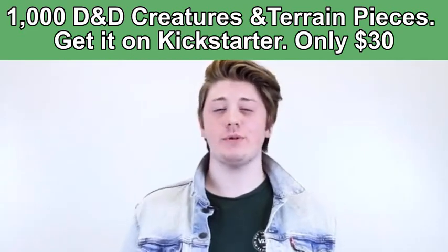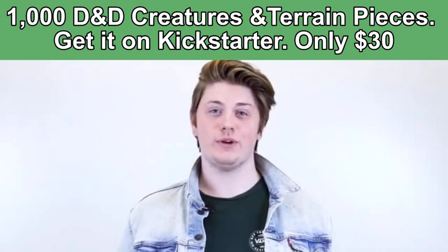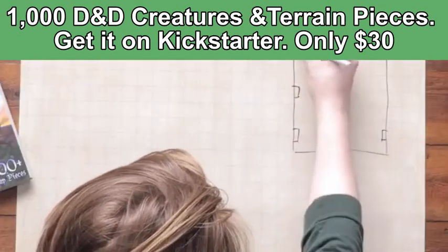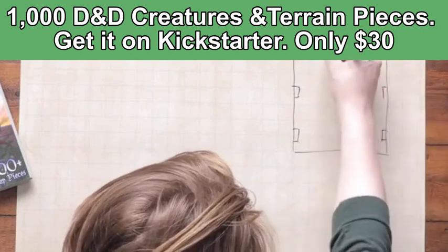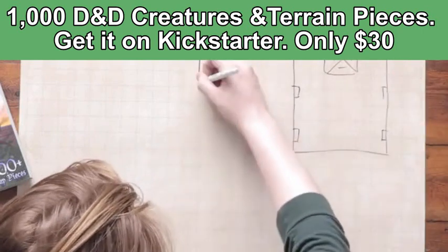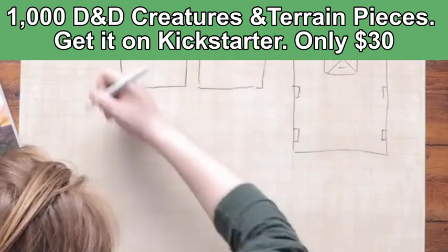As a DM, you always want to make an engaging world, but it's so incredibly hard to do that when you're using little squares to represent houses, when you're having to draw your squiggly trees, when you're trying to draw rocks in a different color. It never really pans out the way you want it to, and it kind of leaves this lack of immersion.